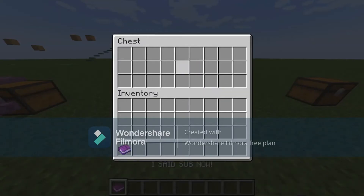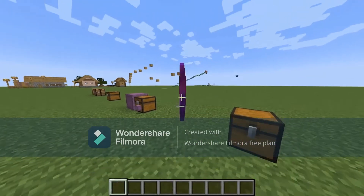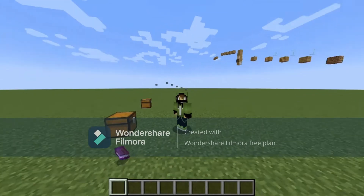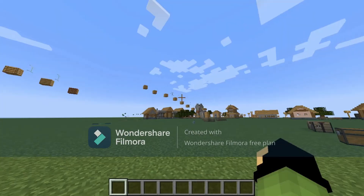Four: you can use the command /give @p potion and it will give you a potion that is called 'uncraftable potion,' and it has no effects.